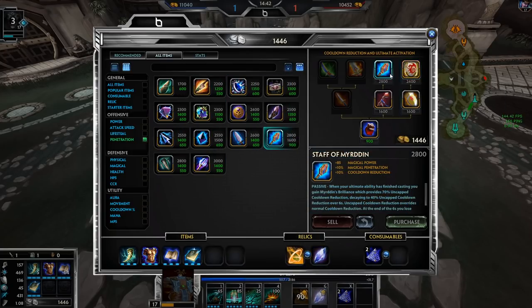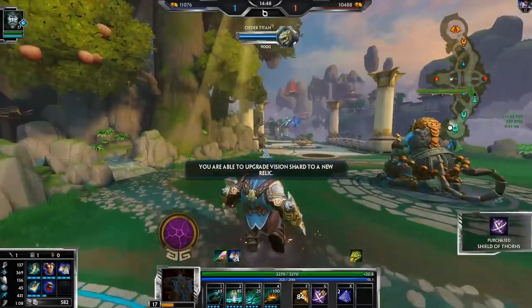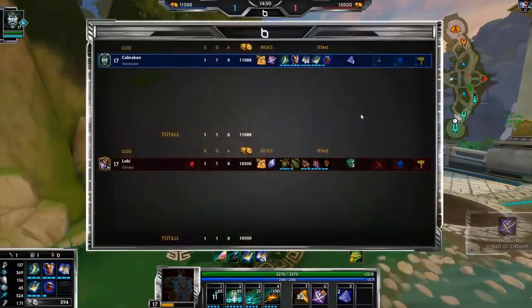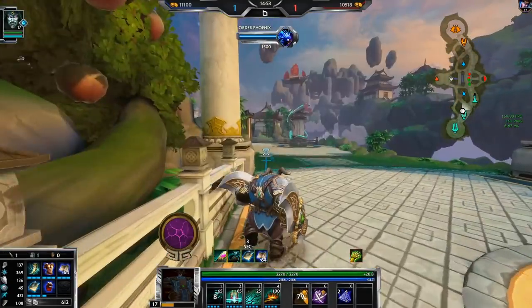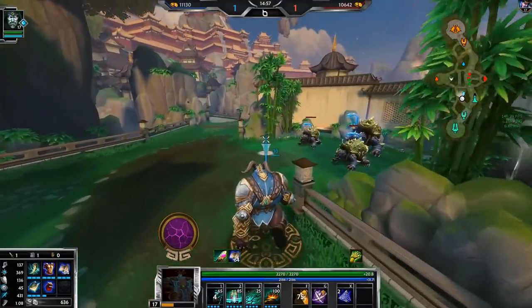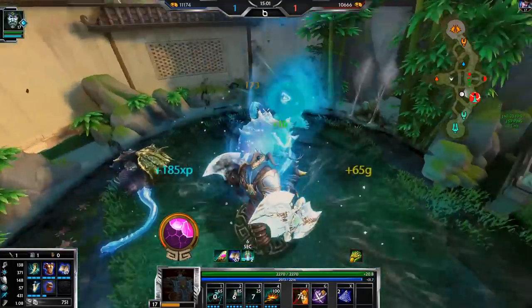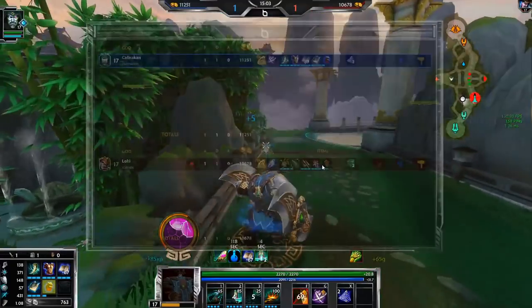Spear of the Magus... oh dude, Staff of Bearded could be hilarious — I gotta try it. I'm also gonna go Thorns. I'm a magical god and Thorns does magical damage; he's going to mitigate it with his protections but it's not really a big deal. Him taking Demon King is not that big of a deal either — I still have tower, I just kind of gotta babysit it now.